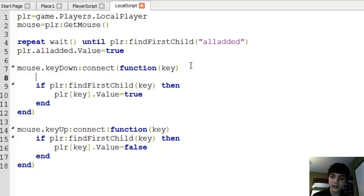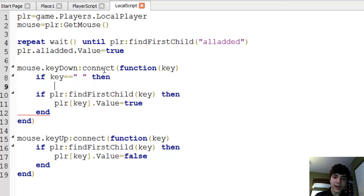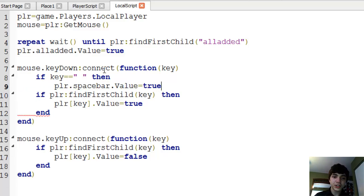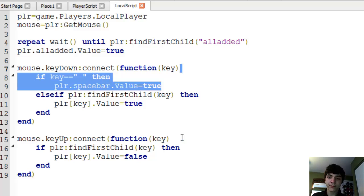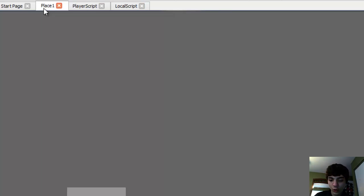I'll be right back — I just gotta look up the function. Haven't been scripting in a while, I am sorry. I promise I will be back to teach you guys this working script. All right, I'm back. This way should work. We'll check if key equals space — just two quotation marks with a space in between — then player.spacebar.value equals true. And we'll change this down here to an else if, copying this and pasting it below, changing it to false. Now it will work out fine, I believe.